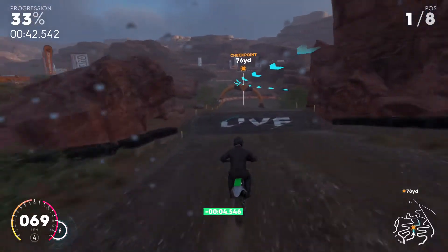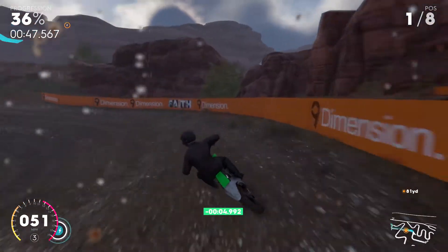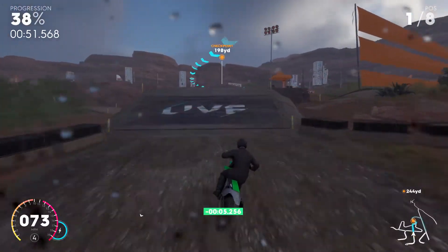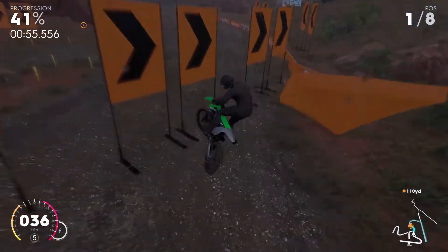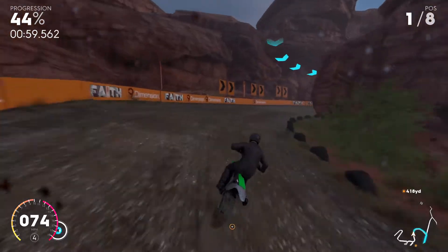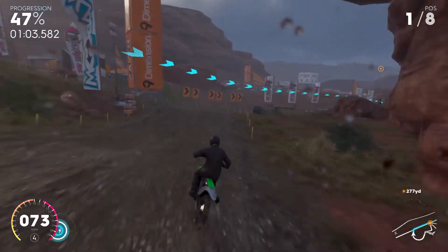Here are the S-turns — just let off the gas a little bit and then hit it again and your bike will turn really sharp. Right here, get a lot of speed and aim for this light pole while hitting nitrous, and land on that track. You'll actually miss that second set of S-turns, which is probably the biggest shortcut on the whole track.